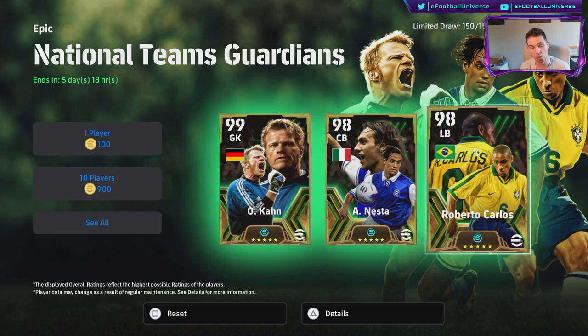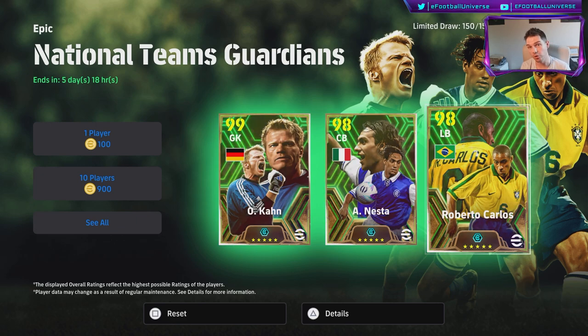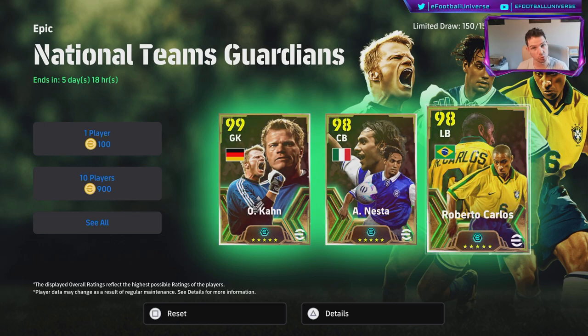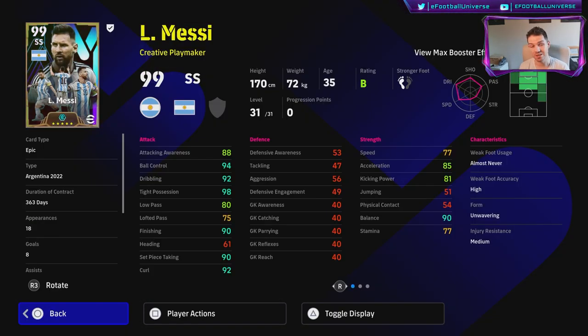These cards are going to be so overpowered. We already got Messi and we'll have a full review on him. This is the Messi released with the special edition — you can buy it either through the points on PC or mobile, or on the PSN store or the Xbox store.